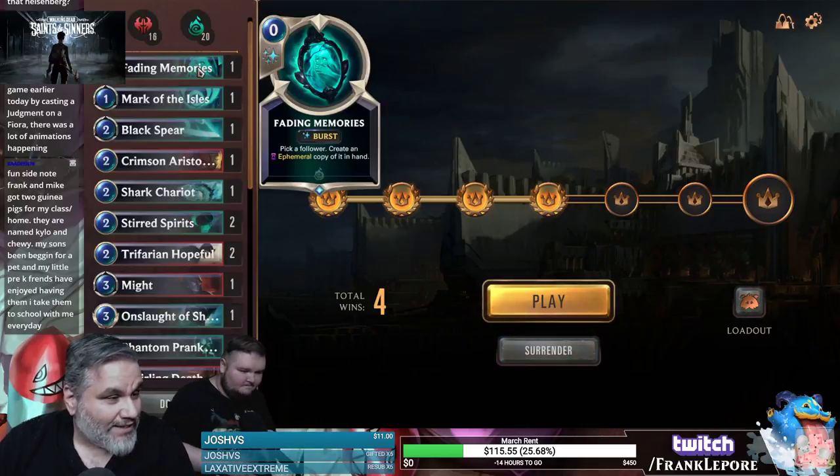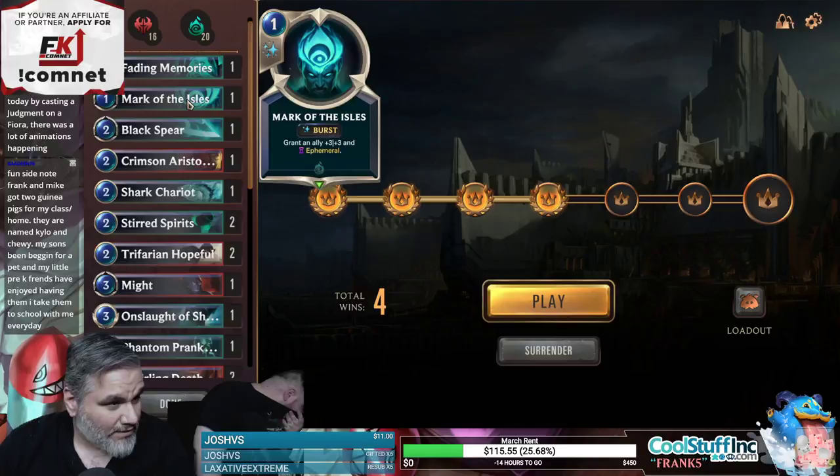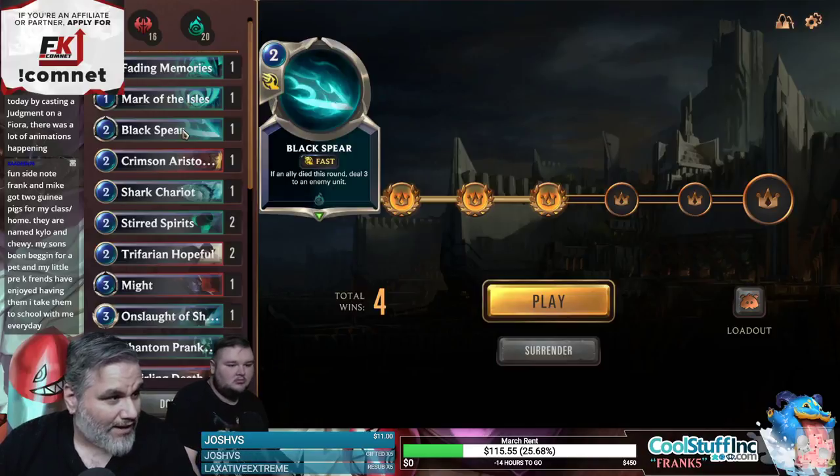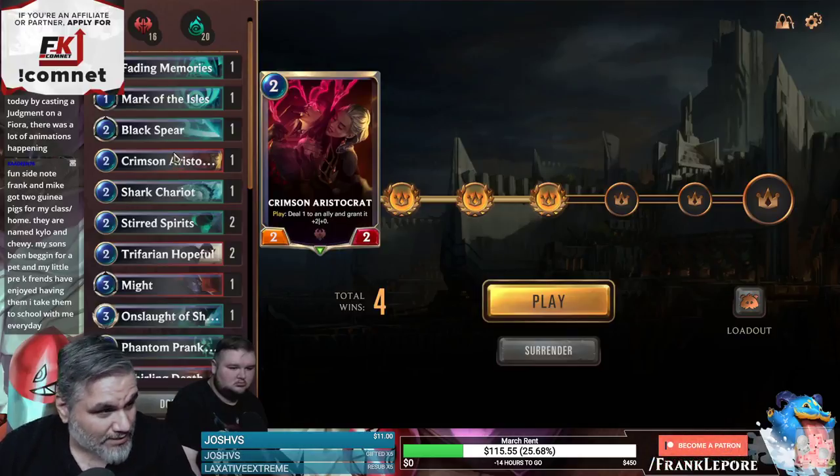Our deck is as follows: one Fading Memories — pick a follower, create an ephemeral copy of it in your hand. Plus three, plus three. End ephemeral to an ally. If an ally died this round, deal three damage to an enemy unit. Deal a damage to an ally and grant it plus two, plus zero.